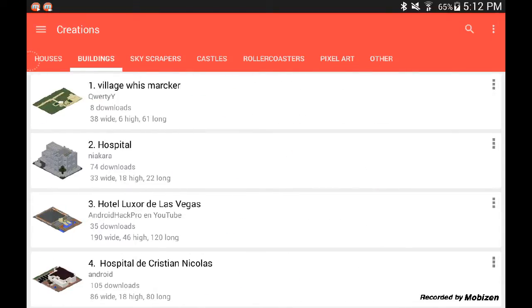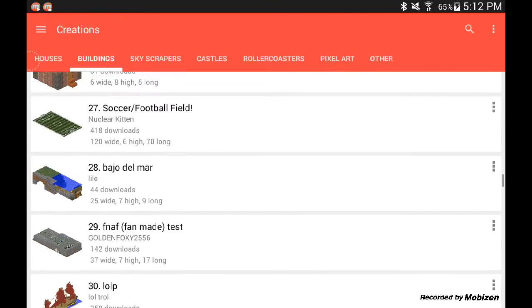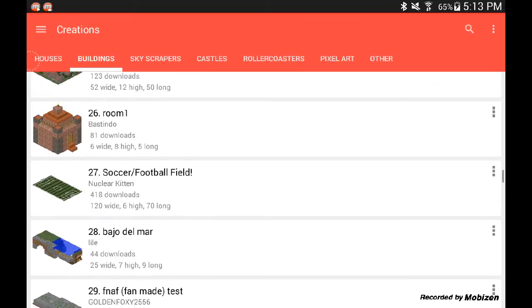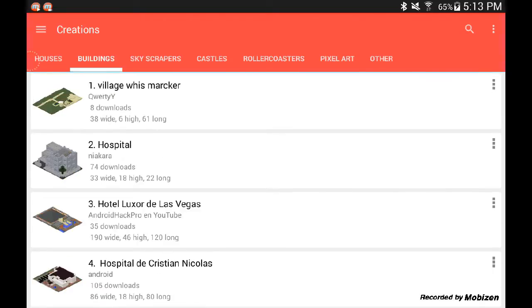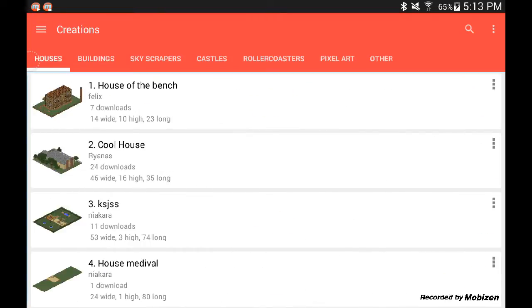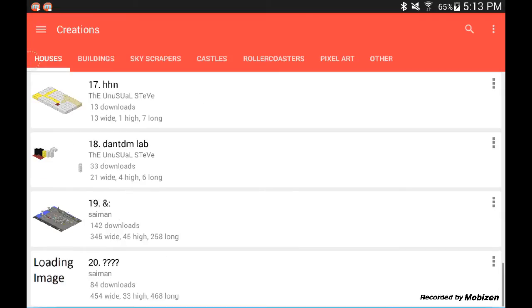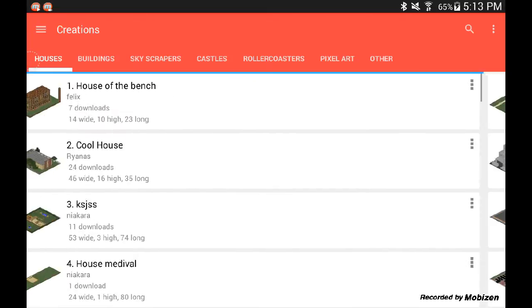I actually did build something under Buildings. If you guys scroll down and find this soccer stadium, you can see my name. I got quite a few downloads — 418 — and you guys can go check that out if you want. So what you do with this is go find a cool building to download.